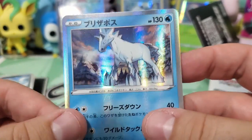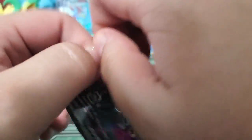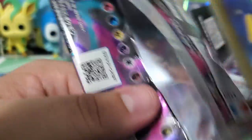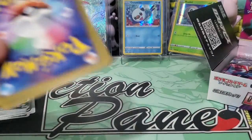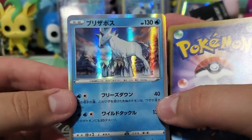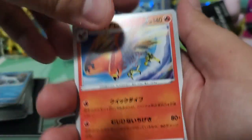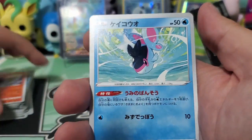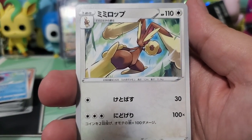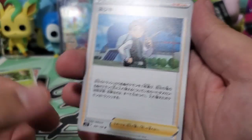We've got Camerupt, Tynamo, Toxapex, and then — oh my god — my little pony! I know Calyrex but I can't remember what the name of this Pokemon is. Let me know in the comments below. Calyrex is a legendary that rides another legendary — there's a shadow version and an ice version. We've got Talonflame — very cool Pokemon, one of my favorites. We've got this thing and the cute little Bunnelby.